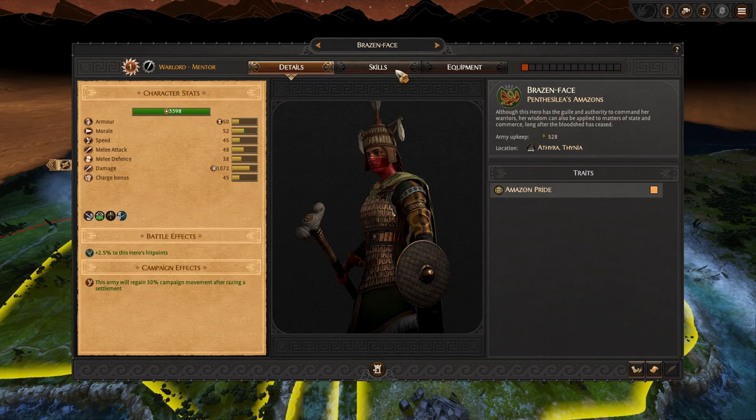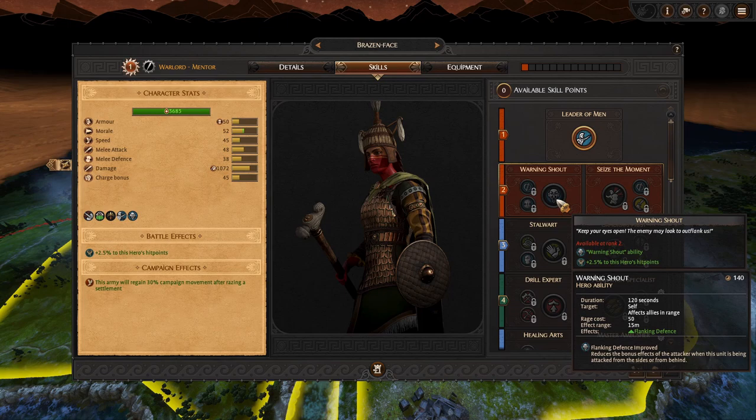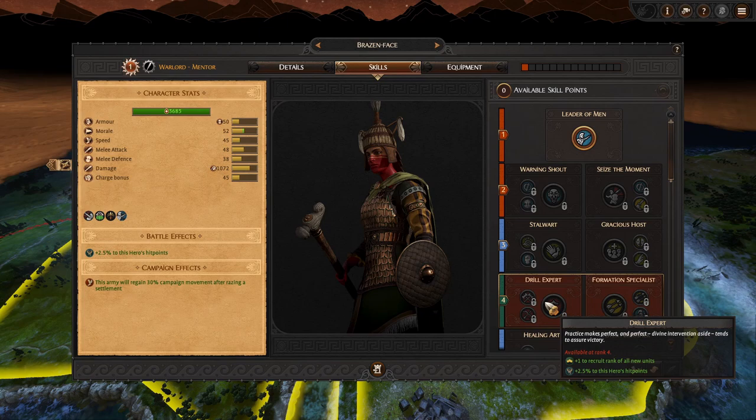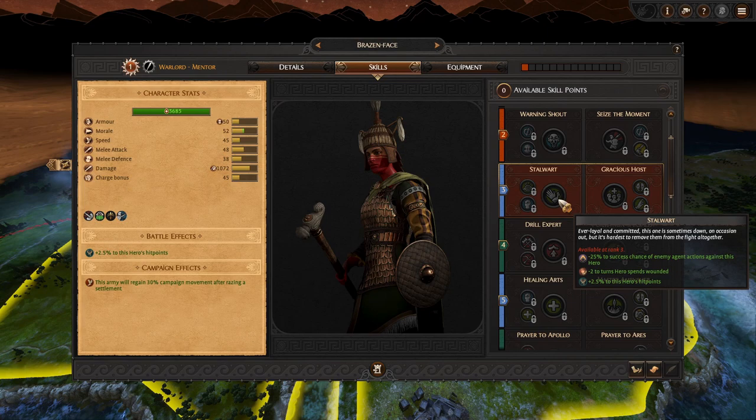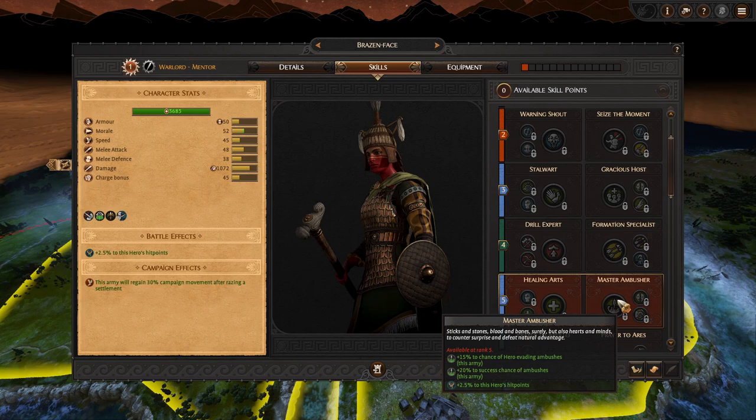We can take a look at our warlord character - this is our mentor general and we'll look at her skill tree in particular. I want to know if she can help us increase rank. She does have Drill Expert - that's only one part of the equation. She can also increase horde growth, which is quite different from traditional mentor characters because we are part of the horde.